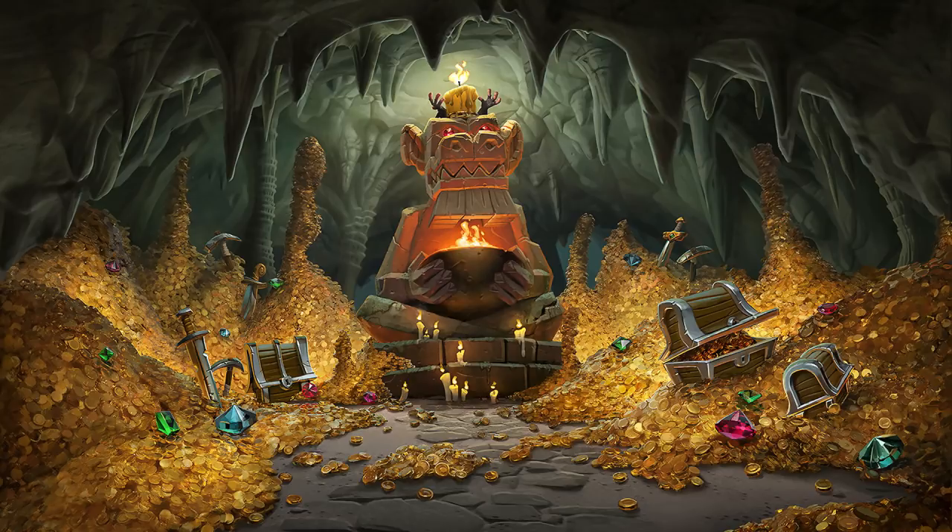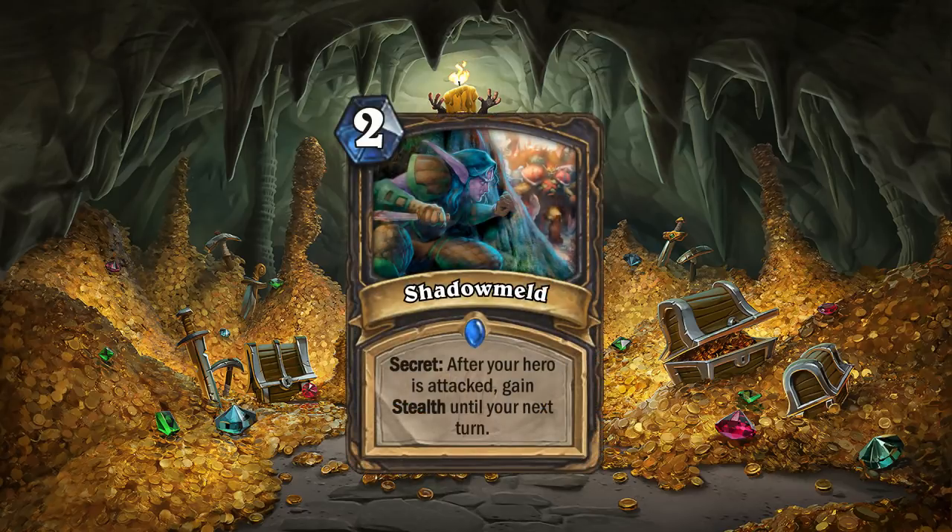The next three secrets were abilities taken from World of Warcraft and transposed into Hearthstone. The first one is Shadow Meld. It says: after your hero is attacked, gain stealth until your next turn. The idea behind this is that in World of Warcraft, Night Elves have the ability to turn invisible at will as a racial ability. In Hearthstone, this will be a defensive secret, just like Ice Barrier, which is what I modeled it upon. In the early game, if you play this, you are going to save yourself a little bit of damage and protect yourself quite easily.